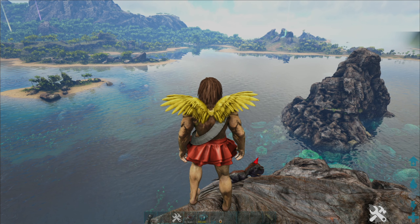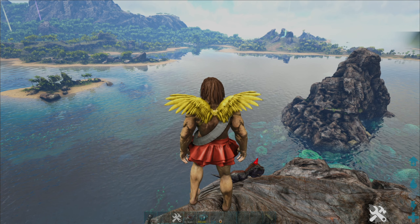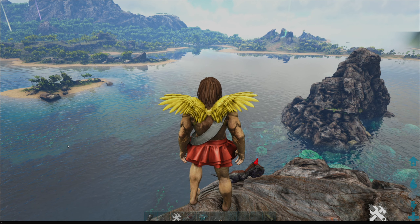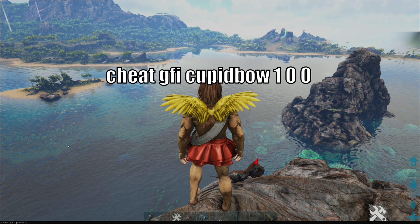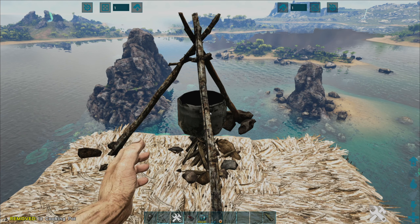Now I've pretty much given you everything you need to get the basics, but maybe you want to spawn in some of the items. These are a little more specific and you may need to look them up, but for example if you want the Cupid Bow, it's as simple as 'cheat gfi cupid_bow 1 0 0' — bam, you get your Cupid Bow skin.